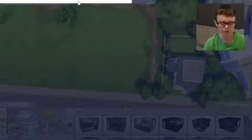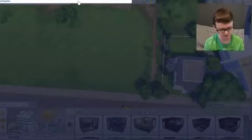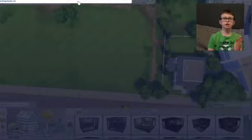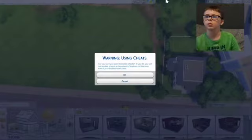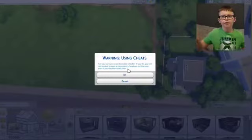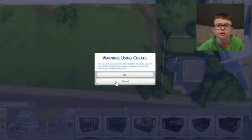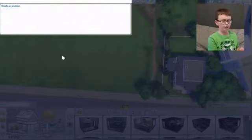If you want to activate the commands, you're going to want to open the cheat console and type 'testingcheats on'. Once you've done that, it will say a warning — 'using cheats, are you sure?' — basically asking if you want to have achievements or not. You can just click okay because you can still level up your character. Now cheats are enabled.